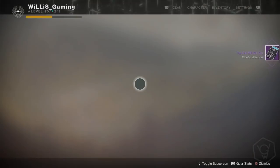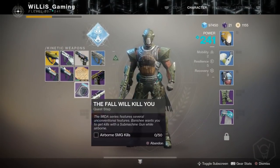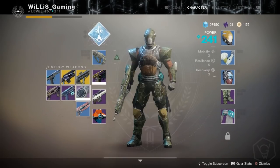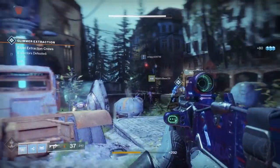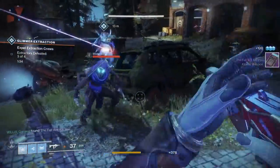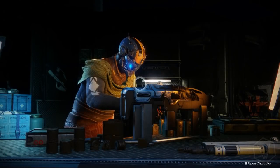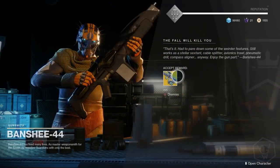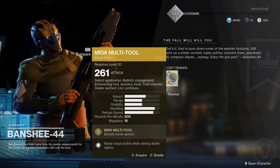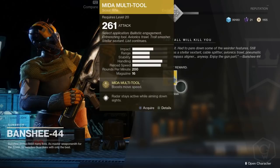After dismantling your scout rifles, you'll get another step of 'Under the Hood.' Bring it back to the Gunsmith and he'll give you another quest. For this one, I recommend equipping the MIDA Mini Tool we got earlier, heading to the European Dead Zone, and getting airborne submachine gun kills. You need 50 of them — just jump, shoot enemies, and kill them. I normally whittle them down first, then jump and shoot.